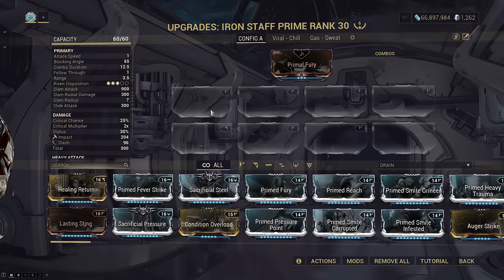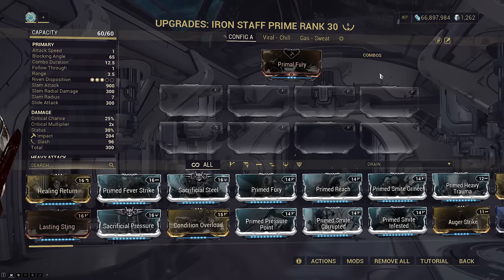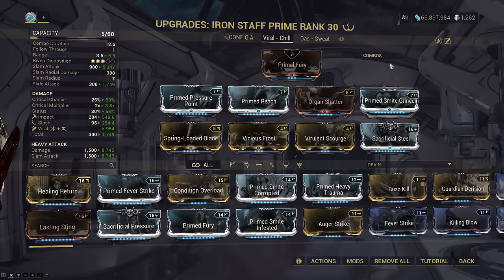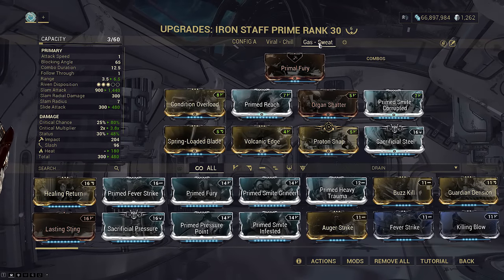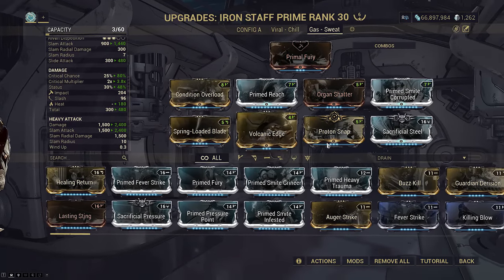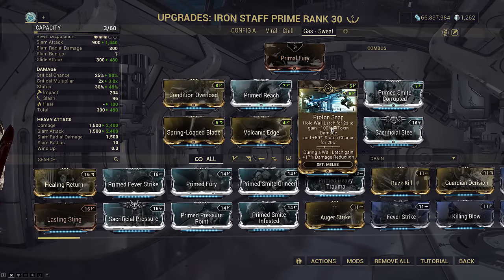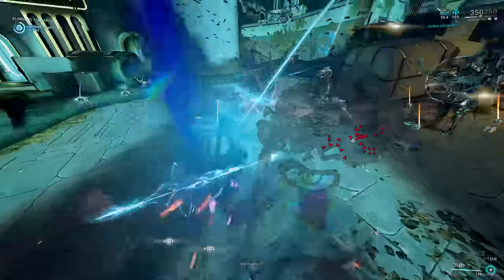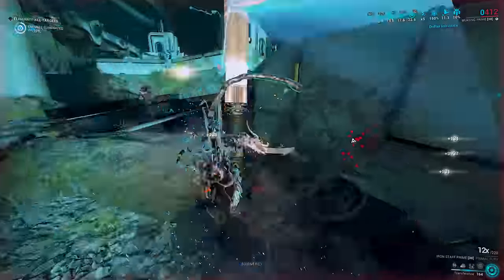I also have three configs here. Config A is unmodded, Config B has viral damage, but I was doing heat even at the start. What about Config C? That's gas. This one has heat and can get gas with wall latch, but I didn't know I had this config active. So what seems to happen is that your Warframe will use the same config slot for both the frame build and the exalted weapon build.